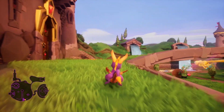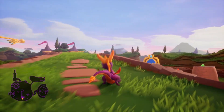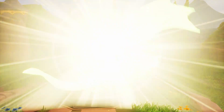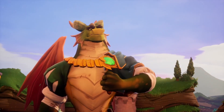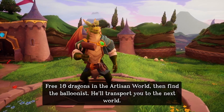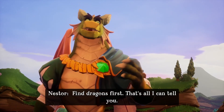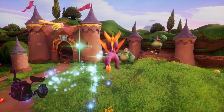Holy crap. I wonder, can we go through this door? No, guess that's a locked door. Let's get the first one unlocked. Thank you for releasing me, Spyro. Free ten dragons in the Artisan world, then find the balloonist - he'll transport you to the next world. What about Nasty Gnorc? I'm going after him. Find dragons first, that's all I can tell you.